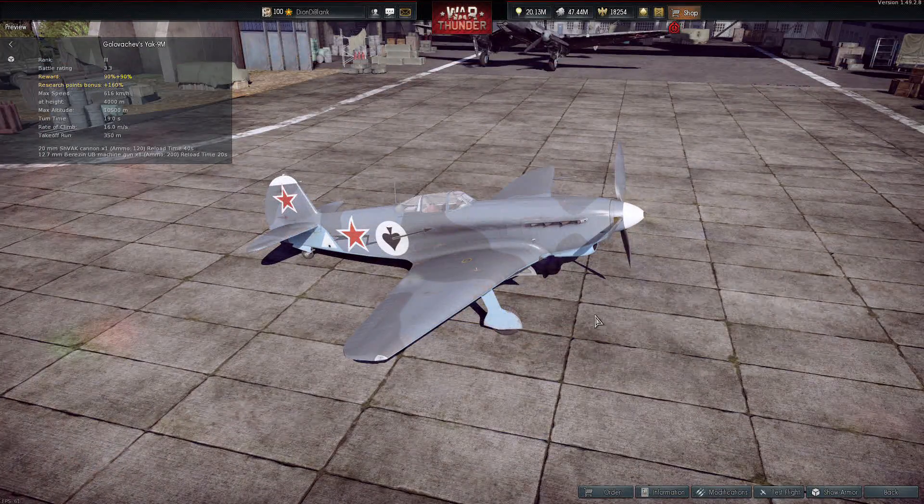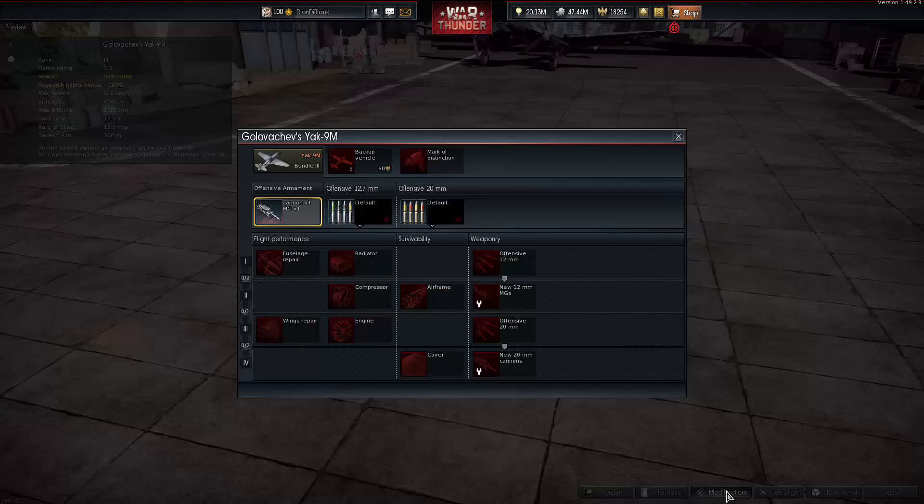Starting off with the premium planes, we've got Golovchev's Yak-9M — a plane which is pretty much exactly the same as the current Yak-9 in the game, however slightly better in terms of maximum speed. Otherwise they are near enough essentially the same; armaments are the same. At a battle rating of 3.3, it's just another Yak-9 to add to your arsenal, but it also has premium bonuses so you get slightly extra rewards.